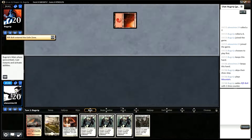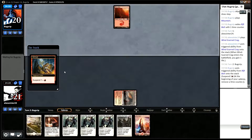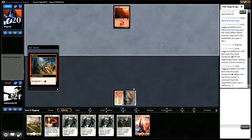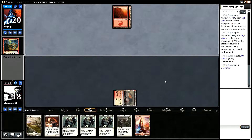Okay so it looks like we're against burn. We could play Soul Warden but it'll just die to that Rift Bolt, so I think what we're actually going to do is play the Windscarred Crag. Take the Rift Bolt damage and then we can start playing like Raise the Alarm next turn, Soul Warden and something else the turn after that.